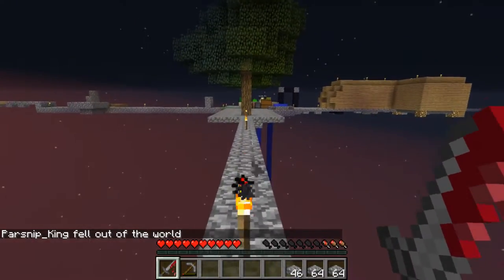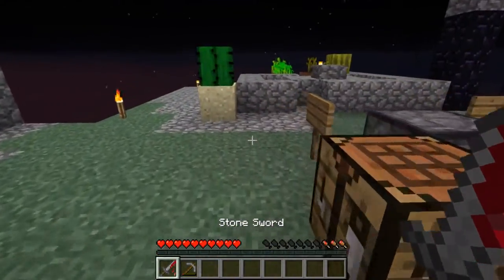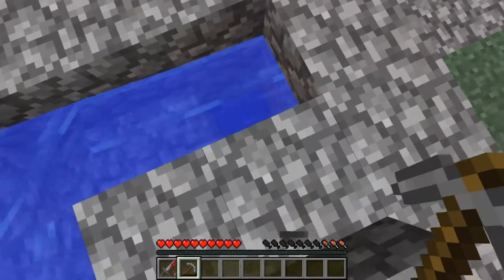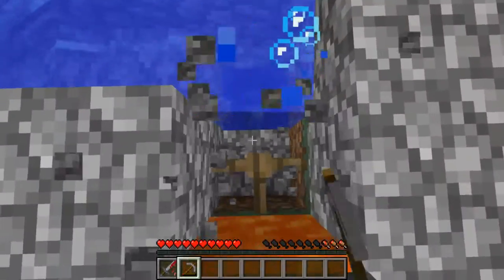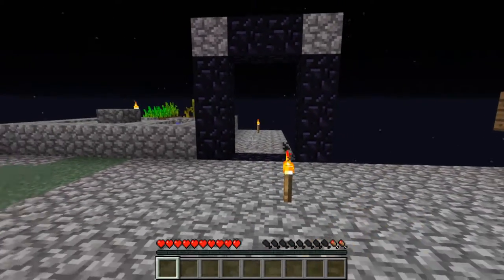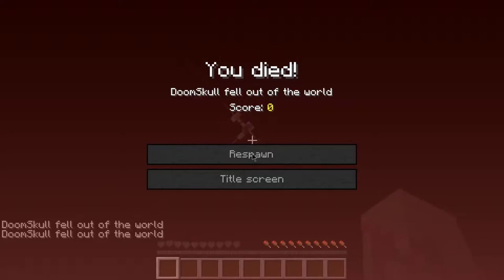Off camera I made the cobblestone generator even better by putting a fence here, so you can stand right here without getting pushed. That should fix most issues. The only issue now is that some of the cobble flies out into the water. Also off camera I added some corners so that when I respawn I don't fly off the edge instantly, because that was kind of annoying.